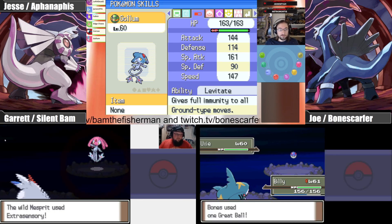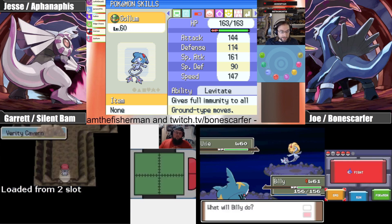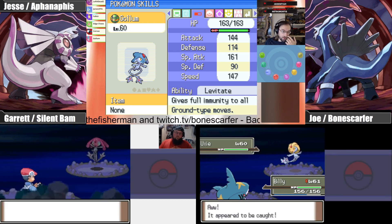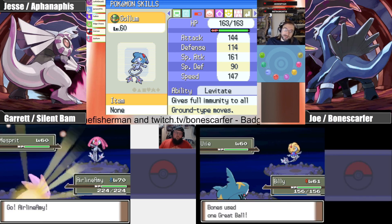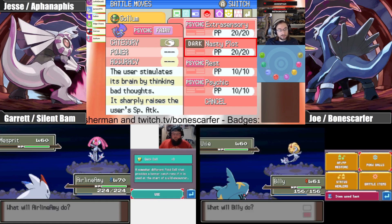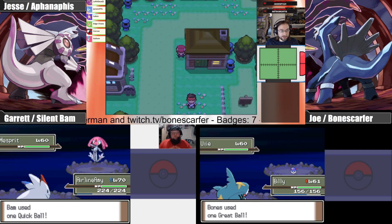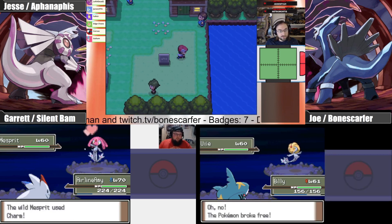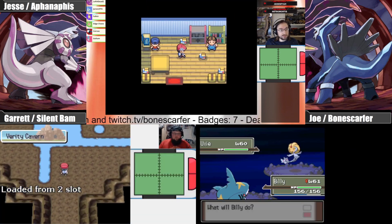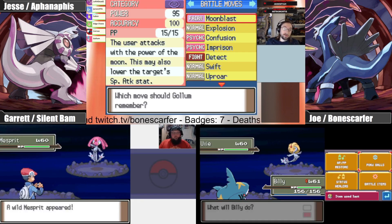IV check: 5 HP, 10 Attack, 26 Defense, 11 Special Attack, 3 Special Defense, 8 Speed. That's pretty bad, but it'll have to do — it's still legendary. Weird getting the hyper-aggro guy with really good Defense. With what 'really good defense'? Actually shook.